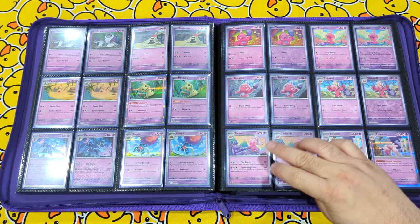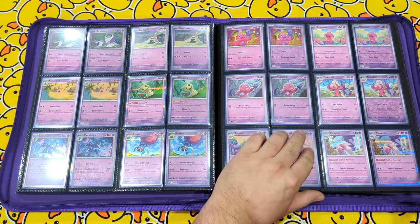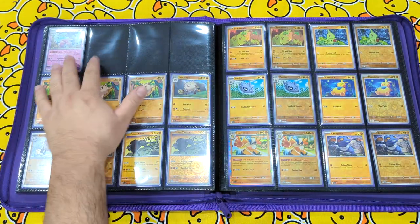Tinkatuff, Tinkatuff — and this is where you get your third non-holo exclusive, also from the Build and Battle Decks. But that is not all. So you've got the Tinkaton there, you've got the holofoil, reverse holo and you've got free spaces afterwards.